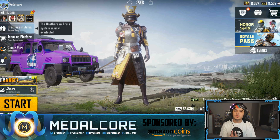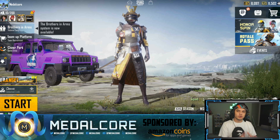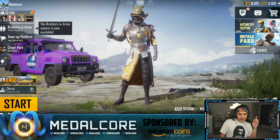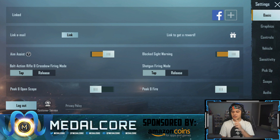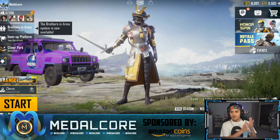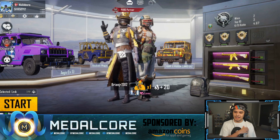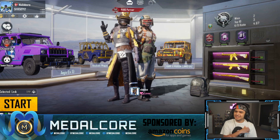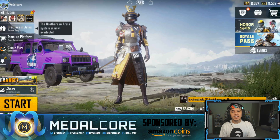Before you do that, because you're probably gonna have to delete the game and re-download it, you need to link your account to Facebook or Twitter. To do that, click the little arrow, go to the settings section, and at the top left it says 'linked' — I'm linking it to my Facebook account. You can link it to Facebook, Twitter, whatever it may be. Once you have that linked, it's gonna be stuck to this account specifically, so my Facebook account is linked to this account right here. Make sure you link your account before you start any of this.